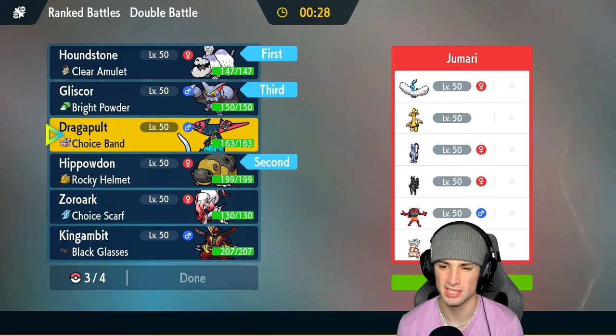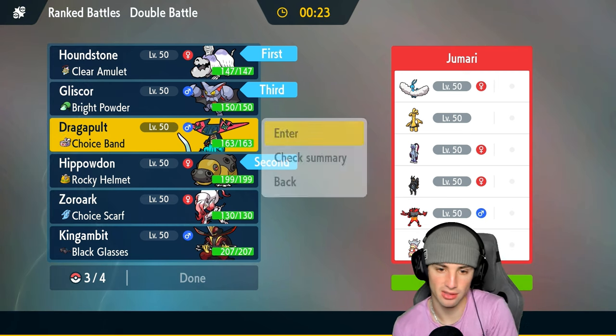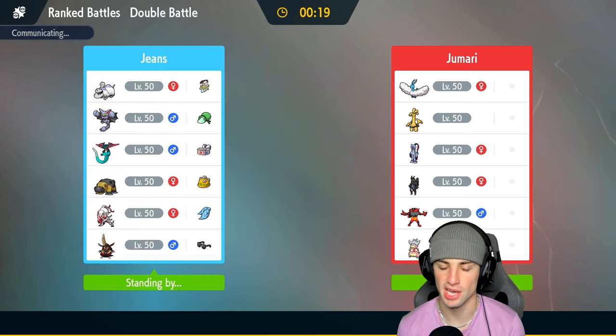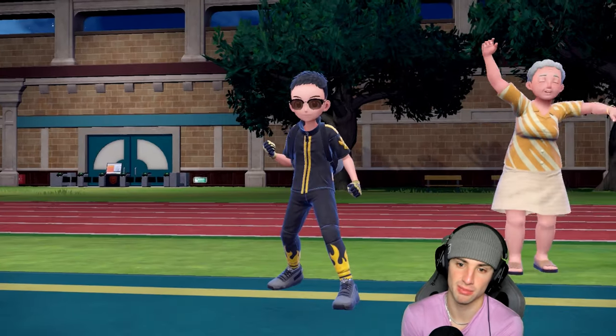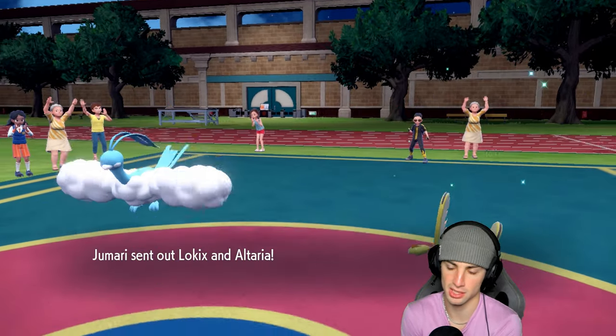Last Pokemon is Dragapult — probably faster than anything else besides unburdened Sneasler. Dragapult is just a quick big-time physical attacker especially with the choice band. Houndstone is a bit better late game because of last respects, but I still like it here for the lead — we can always swap it out. Low kicks is going to be the lead.